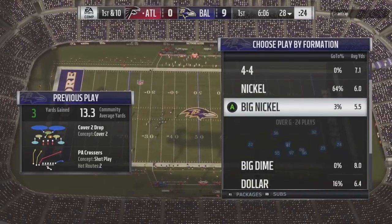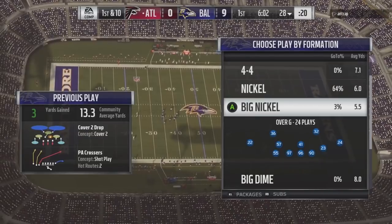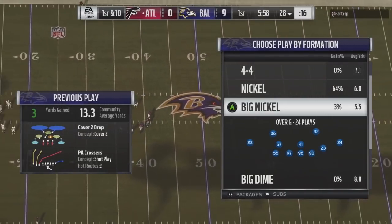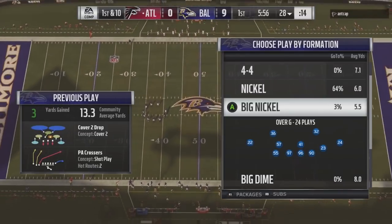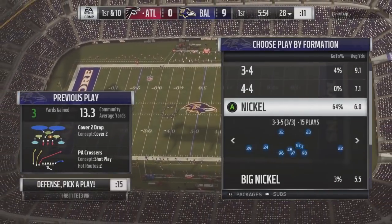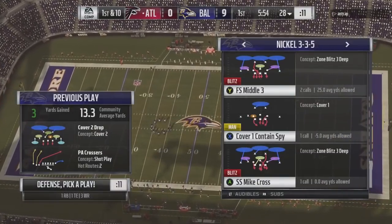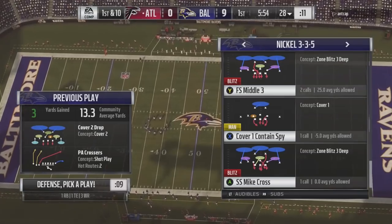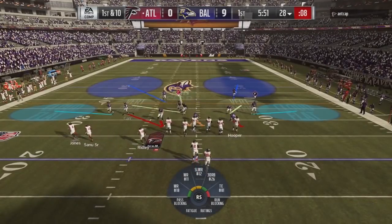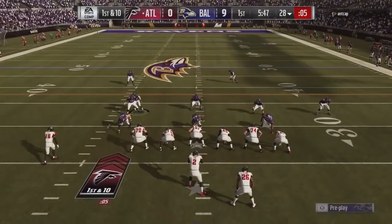That way players are actually doing what you want rather than giving it away. You've run a defense before where if you move a guy, your opponent says 'okay, when he moves that guy he's definitely blitzing him' — you've seen that over the last couple of years. Here's free safety middle three — I'm just going to audible into cover two in the nickel three-three-five. Watch what happens.